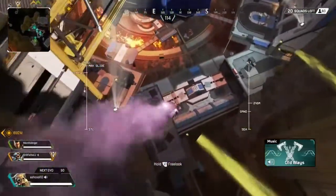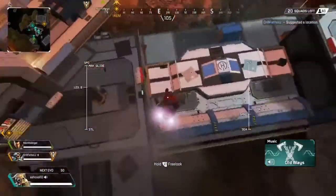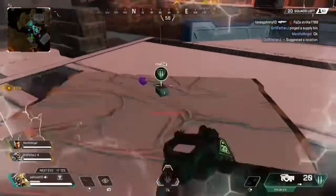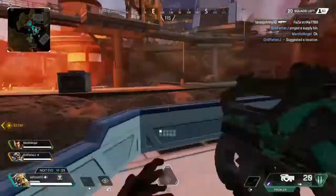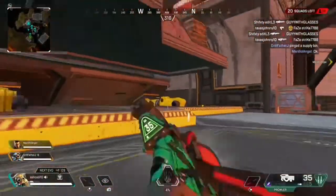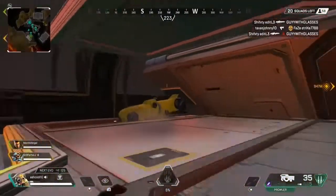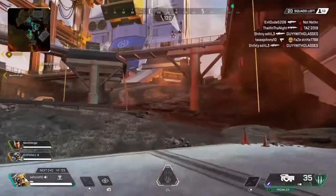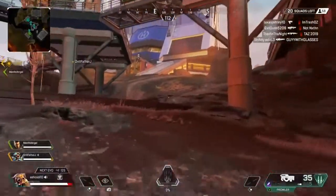My teammates picked the hottest spot in the world for me to do this video on — that's the joy of dropping with randoms. So I had a Prowler and I looked at the map. You see those two little tubes — those are for the materials. And then you can see the kind of hexagon, circle-looking thing — that's the actual station itself.